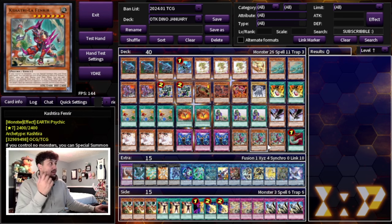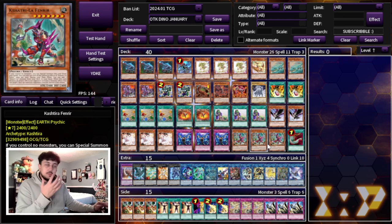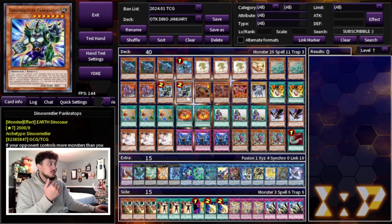It also synergizes very well with something like Fenrir, which makes it really powerful. Fenrir is such a powerful card going first, going second — helps you break boards and adds another layer of disruption. Very powerful card, and it synergizes well with Pancratops.